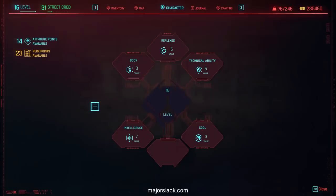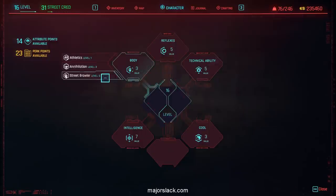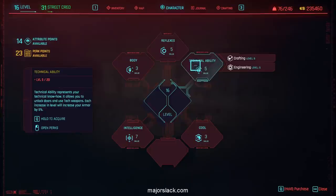Next, we're going to create the Comrade's Hammer build using the Multi-Build Power Start, starting at level 16. The Multi-Build Power Start is where we went through all of Act 1 and a little of Act 2 without spending any attribute points except one — saving every attribute point, ending up with 14 attribute points and 23 perk points. Check out my Multi-Build Power Start playlist for the full walkthrough. We need Technical Ability up to at least 12, so let's put seven points into Technical Ability.